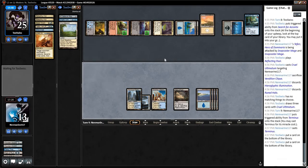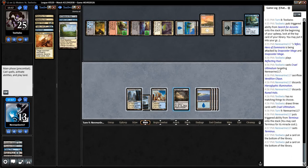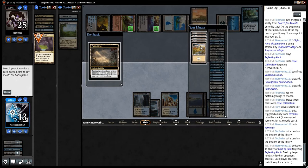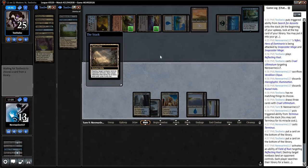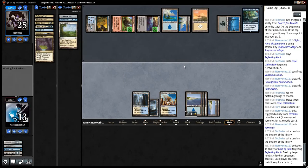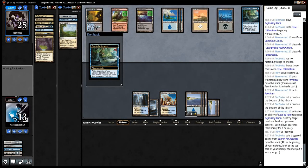Our opponent left up one mana so I'm sure they've got a Cryptic Command. I'm sure they've got a Path to Exile in hand, so we will not run our Colonnade into that. We are most certainly dead this game, but this deck is super sweet and I just want to see more of it.